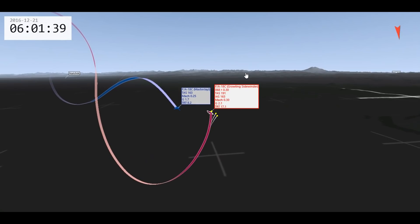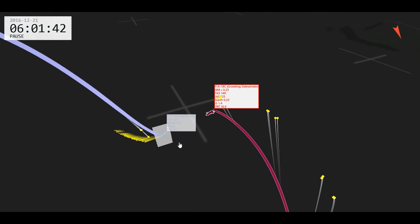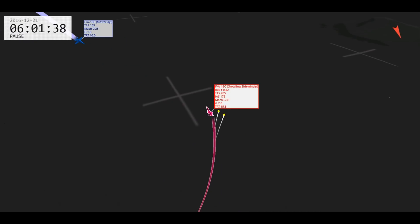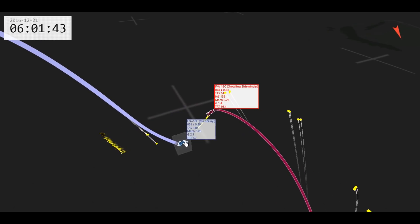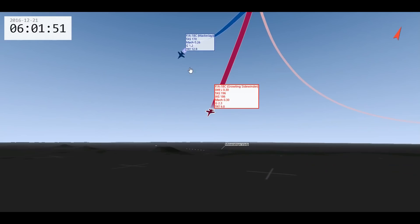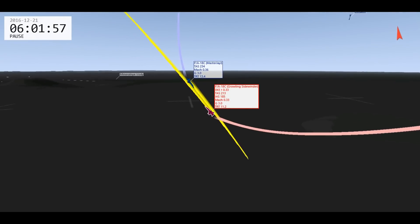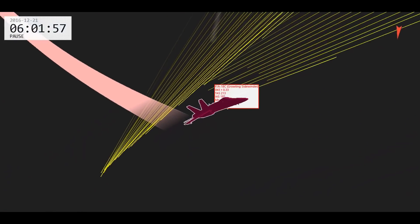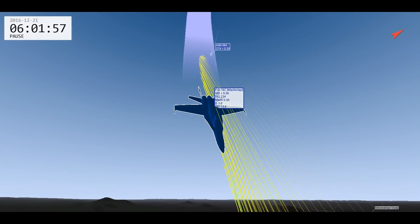He's back in the vertical and we're continuing — in relation to the bandit, these are all one-circle fights, as most Fox-2 fights are going to be. This is the part where he crossed under my nose. My rounds are extremely close — right over his head. I think both of us are very, very lucky to walk away from this.